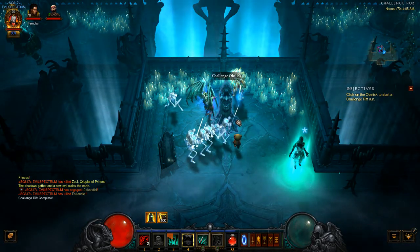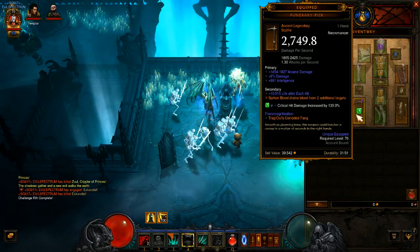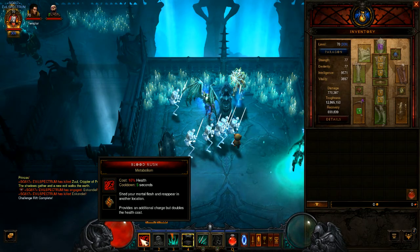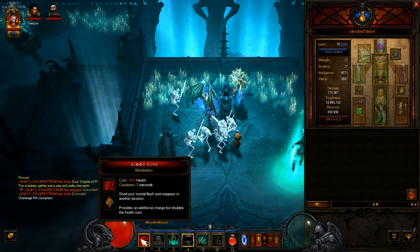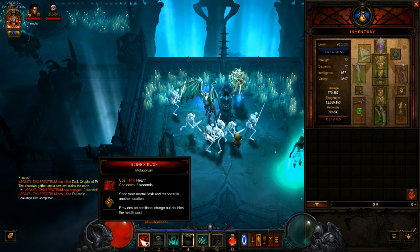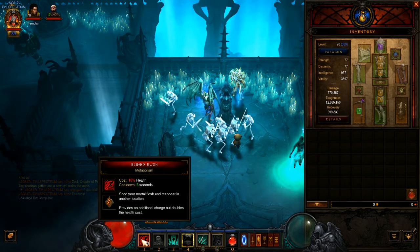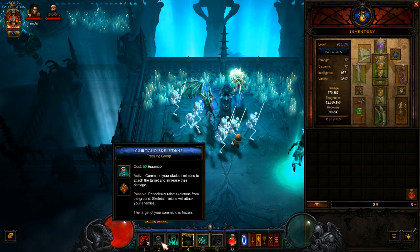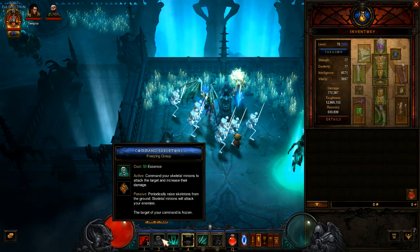I'm a mediocre player, so check out my route and you'll be able to figure it out yourself. This is the necromancer build. You're using Blood Rush to speed up a little bit - just kind of jump through the packs for a speed burst, like a mini teleport. It does use up health, and sometimes I spam it too much and end up killing myself, so be careful. Command Skeletons is great when you hit that big group - it's going to wipe them out, so make sure your essence is loaded for that.